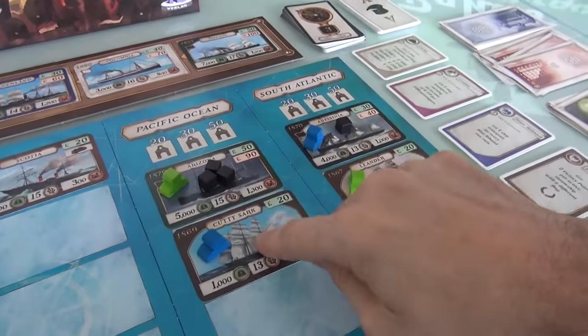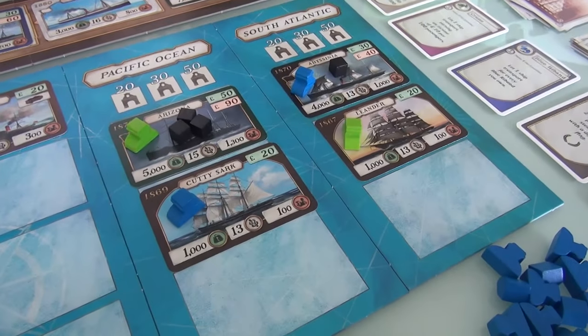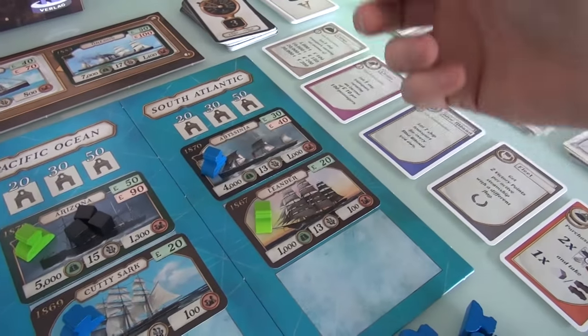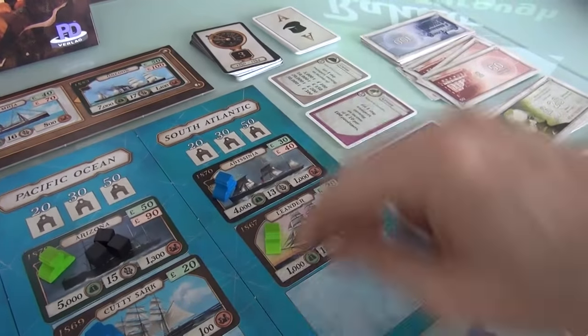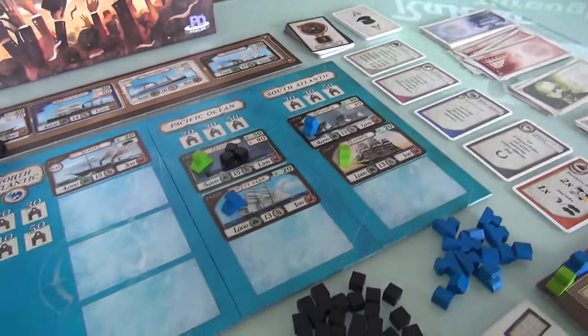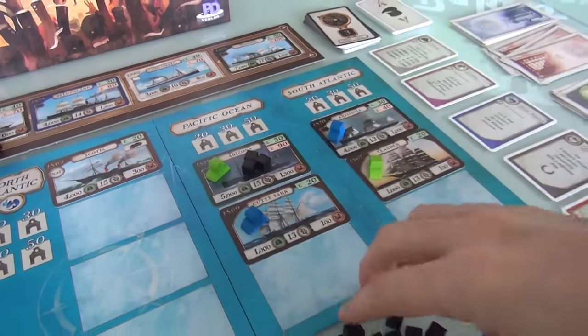Now she has enough cash to make the purchase she was hoping for. The sailboats can run forever — that's the beauty of sail. They use renewable wind. The Abyssinia, though, just burned through its coal to make that 30 pounds. So it cannot be run again until Jen generates coal.